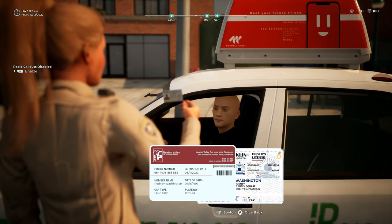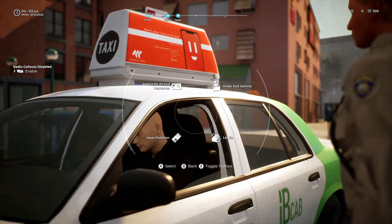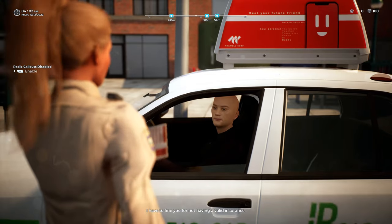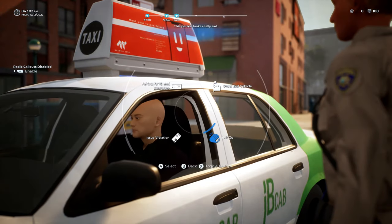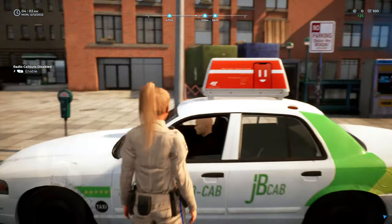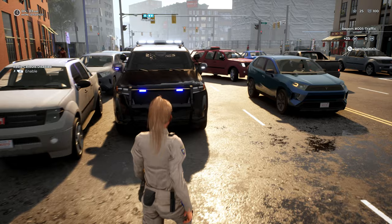And that is indeed expired. Zero, Romeo, Kilo, Papa, 5, 1. Being as you have lied to me, you're going to be getting a citation for no valid insurance. You are free to leave, have a great day. 119, 10-11 is going to be code 4 — you can show me 10 out, available for calls.